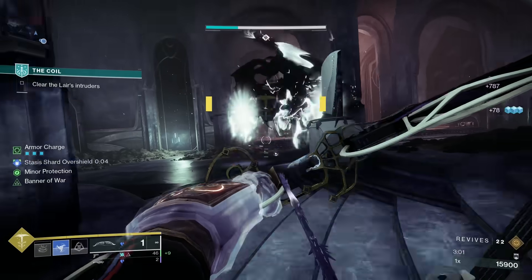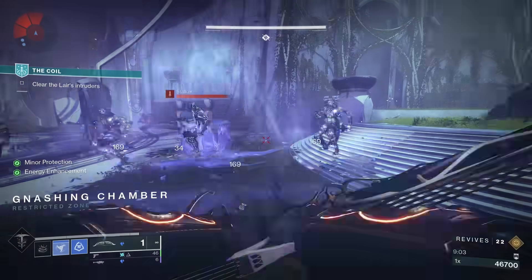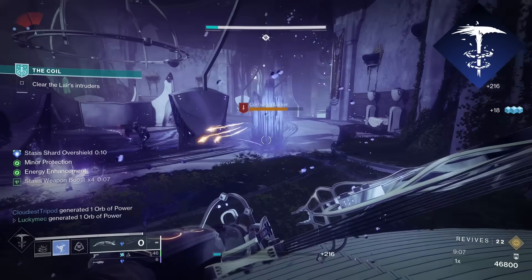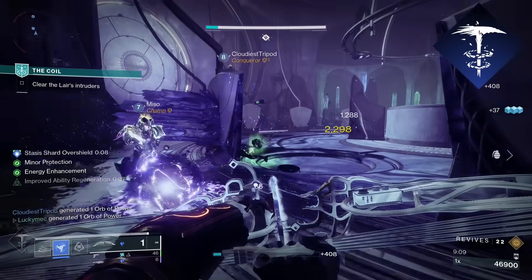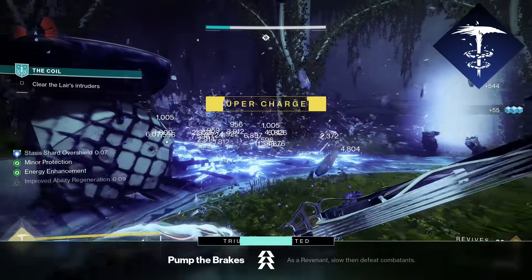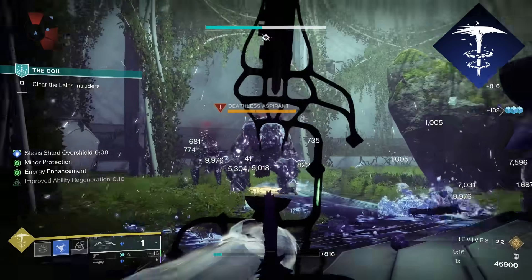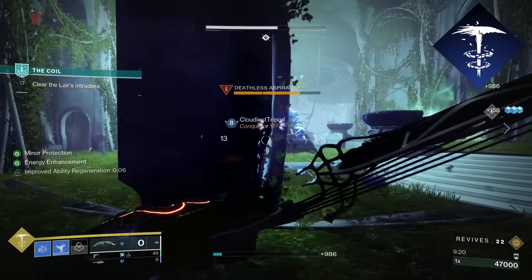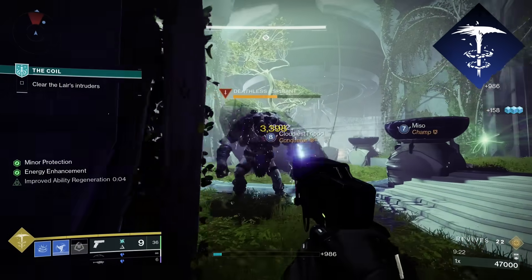So let's dive into the build and break down how it works. First up for our super, we only have one option for a Stasis super and that's Silence and Squall. The fun thing about it is that it does decent boss DPS, but it also lasts 14 seconds and moves around towards enemies, making it a pretty decent option for add clear. It's not going to stand up to something like Blade Barrage or Celestial Nighthawk, but it is a one-and-done super, letting you get back to your damage with your weapons pretty quick.